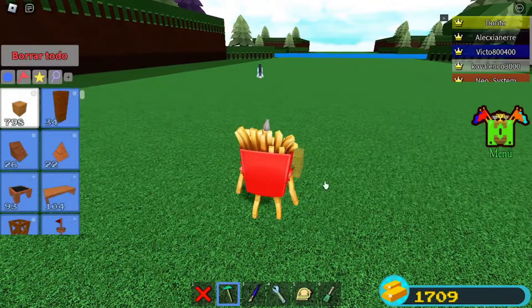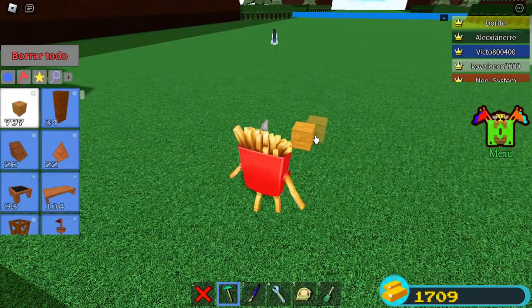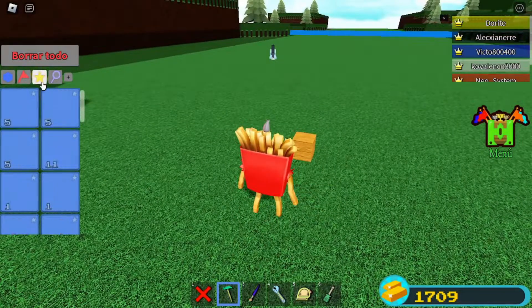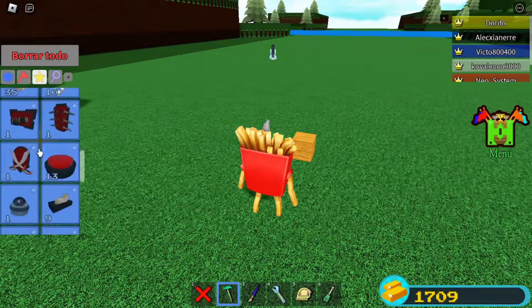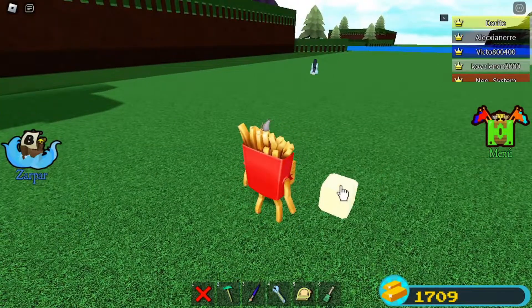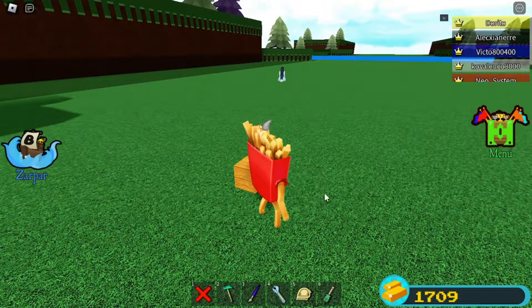Bien, estos son los materiales que necesitamos. Primero, un bloque de madera. Este nos llega como material estándar cuando creamos nuestro personaje, así que no hay muchas complicaciones para crearlo. También necesitamos este bloque de pegamento. Vamos a saber qué es este pegamento porque si le hacemos clic y desaparece, entonces sí es pegamento.